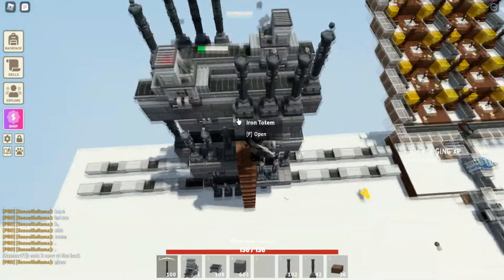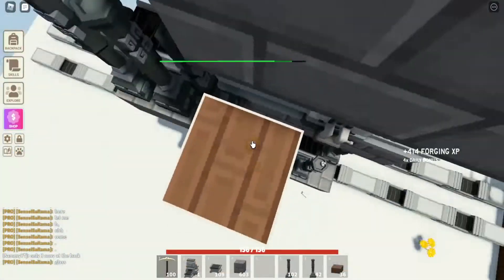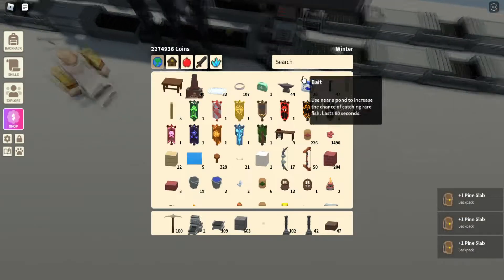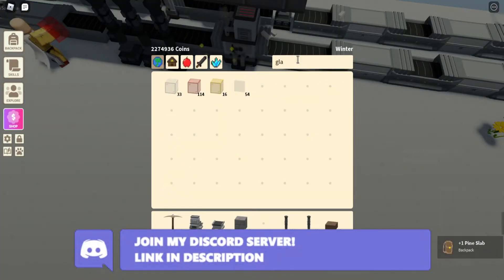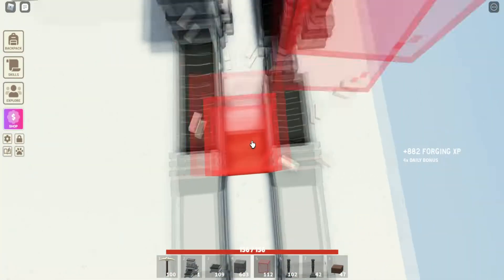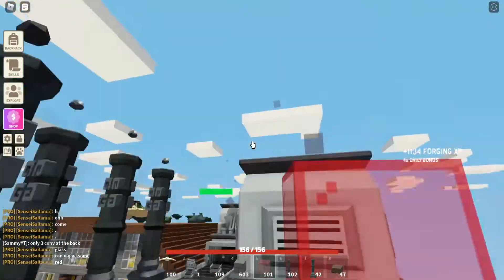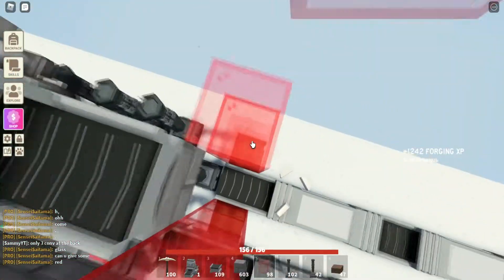Now that our actual farm is done, what we need to do is contain all of the iron that is falling down. How we're going to do that is by simply getting glass pillars around us. We're going to make a straight pillar up in front of this conveyor, right next to the conveyor — a straight pillar up as far as you can go, up to the final smelter. Then you want to do the same on the other side too.